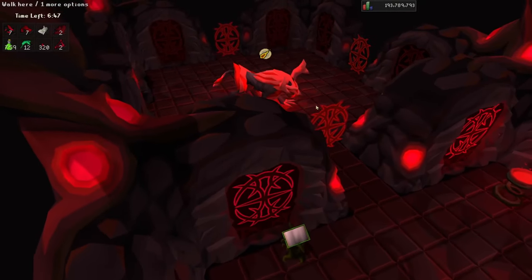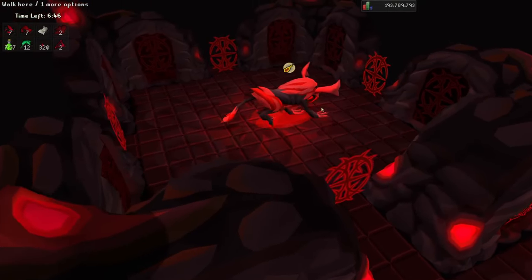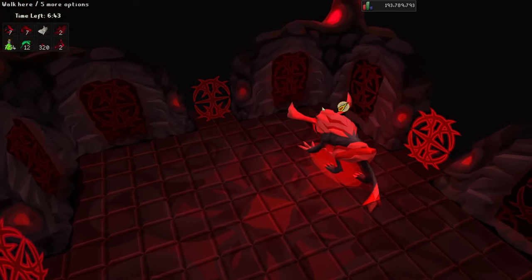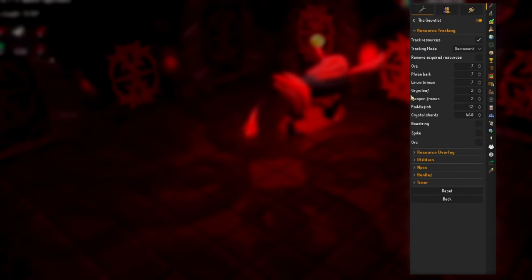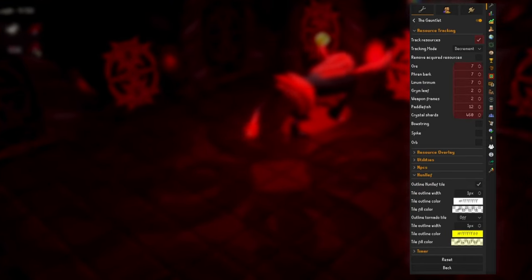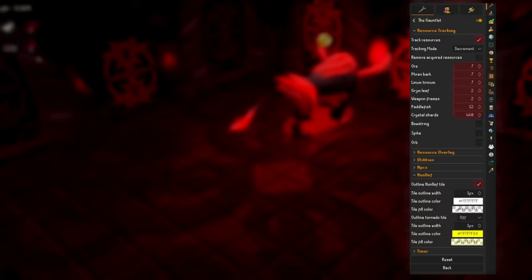I'm going to start by going straight into the plugins. There are two I recommend for Corrupted Gauntlet. The first one is the Gauntlet plugin. Once it's installed, go into the settings and make sure that the track resources box is checked and copy over all the values shown here. Then go into the Hunlef panel and tick the box to outline Hunlef.